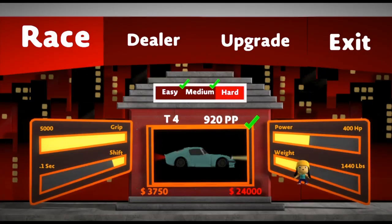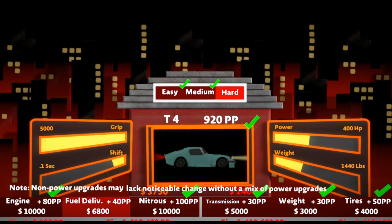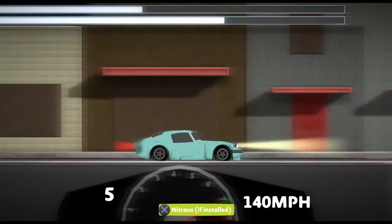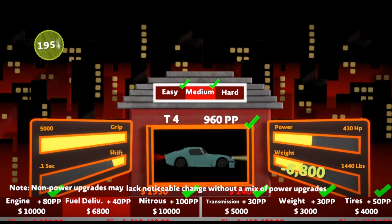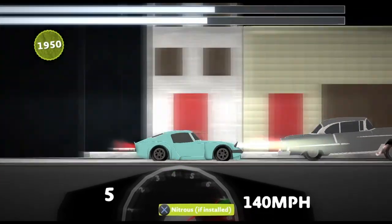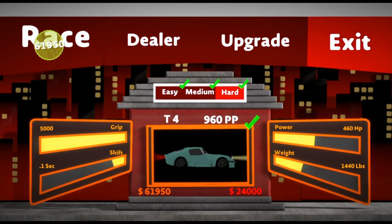We have enough for our last upgrade — let's destroy him. And that's game. We have $50 grand for beating him for the first time and $10 grand for just winning. So that is Elbinder Classics 2.